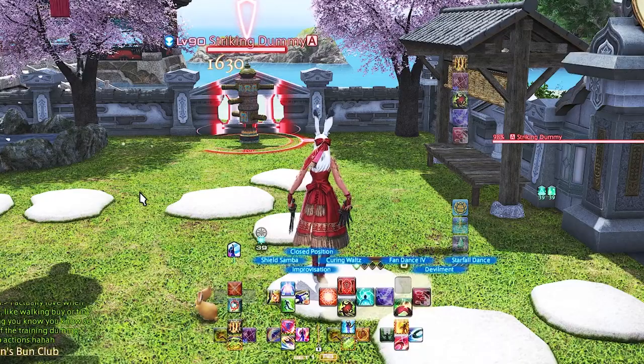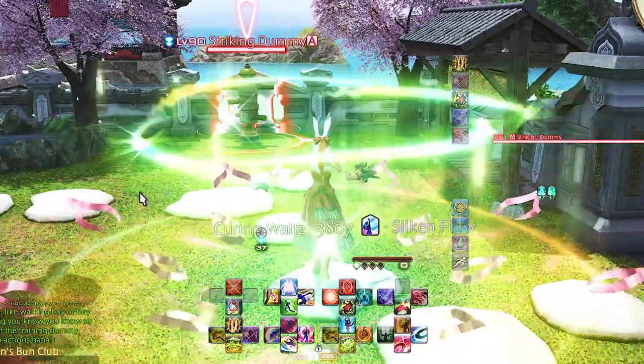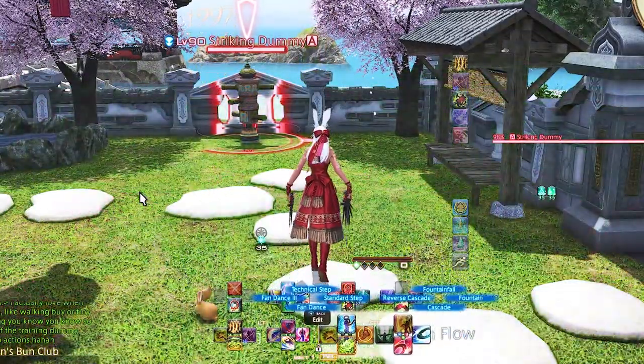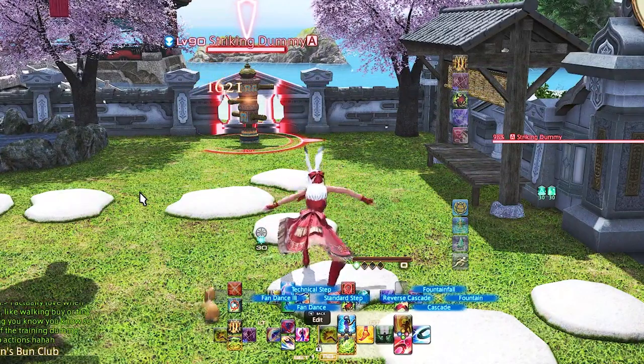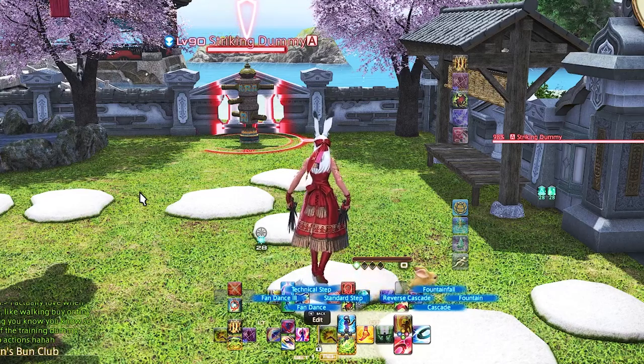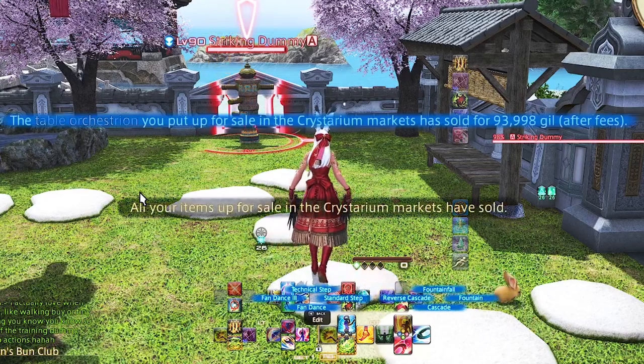Right trigger 1 letters are Cascade, Fountain, Fountainfall, and Reverse Cascade. These are non-negotiable in my opinion — you always start with Cascade and work your way up depending on what procs, and these perfectly match our AOE versions on the left side. These are all of our single target GCDs.